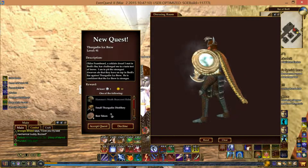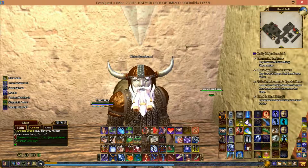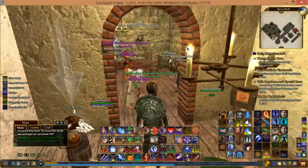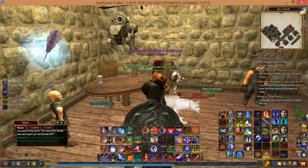I'll probably try and get the axe next year, but that's a ways off. I'll probably get the shield — as you can see on my toon, you can see the shield on my back. I will show you an example of what the small Thurgoodin Distillery can do at its max level. We're just going to accept it because I've already built one on my carpenter, and you do need extra things for it.